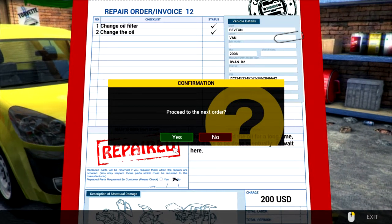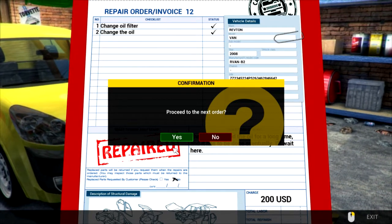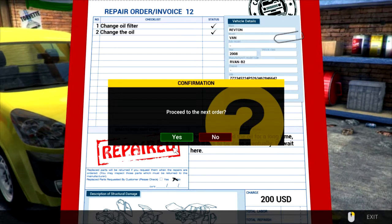Check the dipstick. Voila — keep oil between min and max. New oil is golden color. I'll add a little more to there.